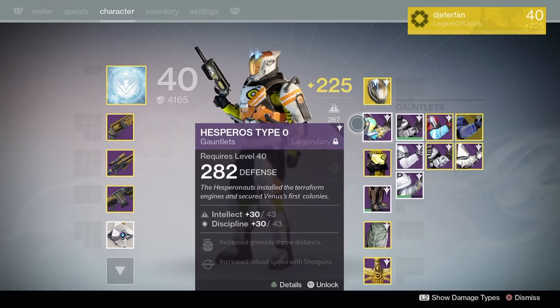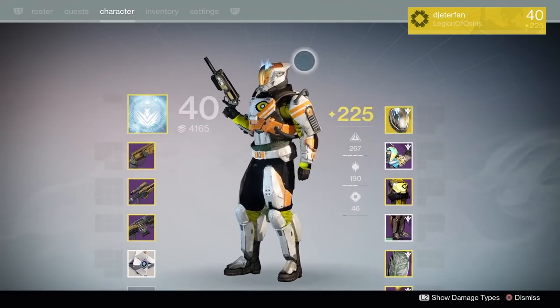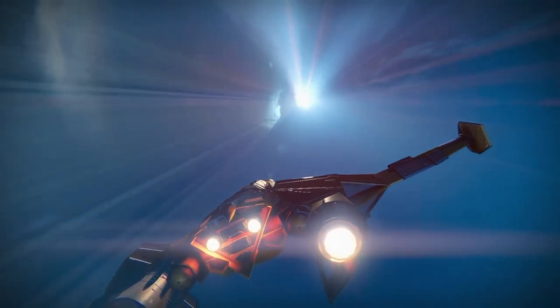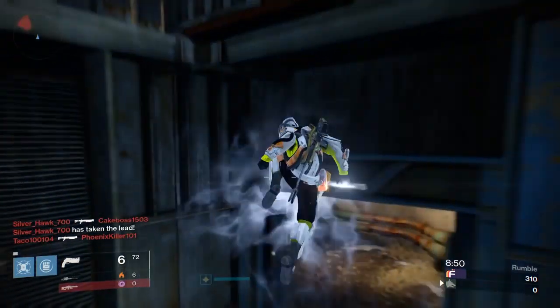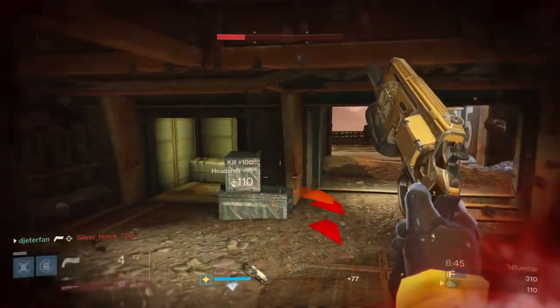For gear, I'm rocking the iron legs — one piece of Iron Banner gear — plus the year one Trials of Osiris chestplate that gives additional hand cannon and special weapon ammo. If I had to choose any piece of gear in this game to be my own personal iron gear, it would definitely be that chest piece. We're going into Rumble as Lord Shoulder Charge today. We did get Twilight Gap, and as Lord Shaxx likes to say, there's never a battle like Twilight Gap — so this is definitely the perfect map.